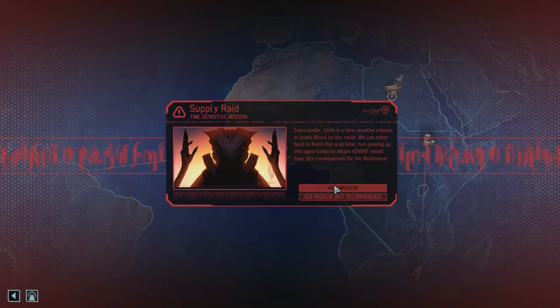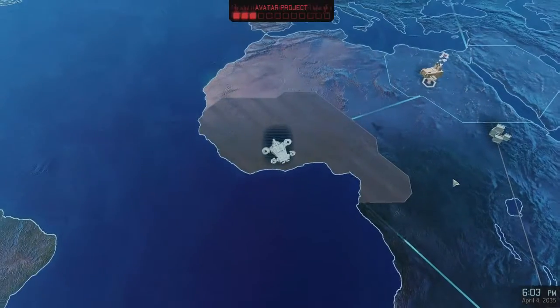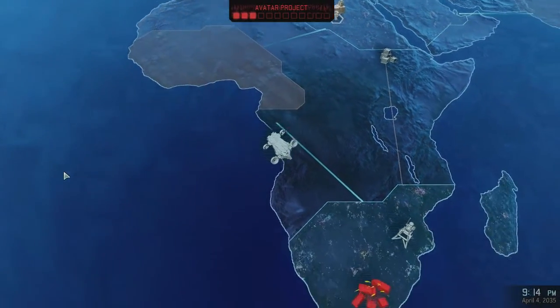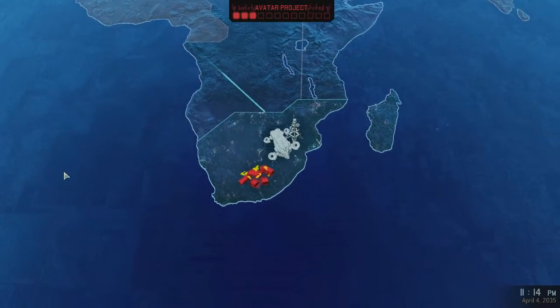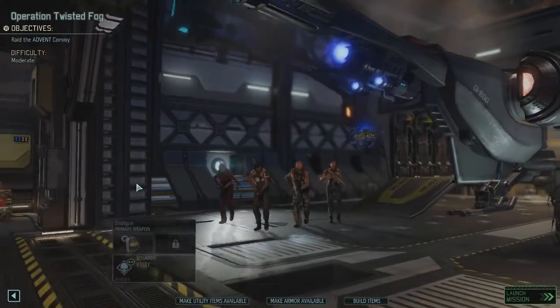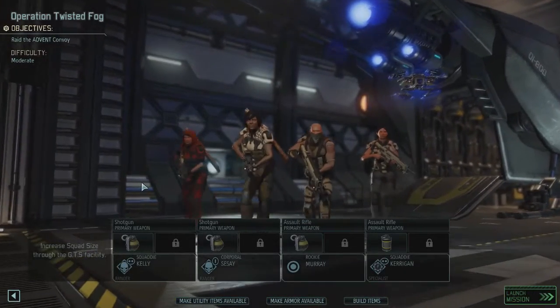Everything has pros and cons. Sometimes you pick something and it's like, hey, we found the supply raid and there's stuff, and you're obviously going to do that because you want the stuff. So let's mosey on back down to the southern tip of Africa and get to that supply raid. Other times you see something and you decide not to do it. But this time we're going to do it. And here we go, we're getting in the squad.